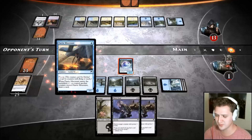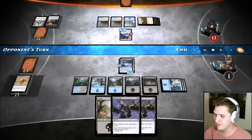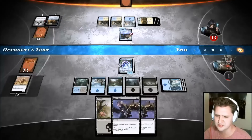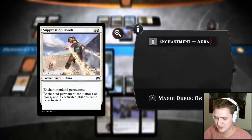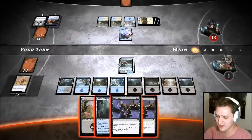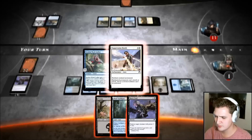At four mana it's a lot harder to have double counters open, so you can get threats on the board and keep them there. Blue-black is pretty solid but I still don't really see it being a major thing. There's a creature — if you control another creature named Faerie, draw a card. Can't attack or block — what a card! I can't cast Reef Soul though, so this isn't a permanent effect. When he leaves the battlefield he's gone.